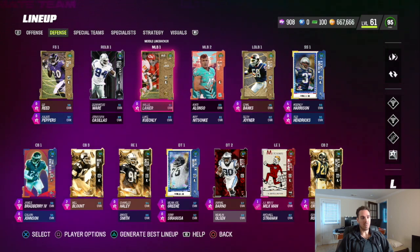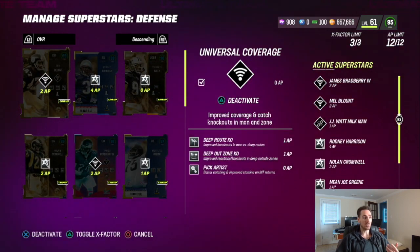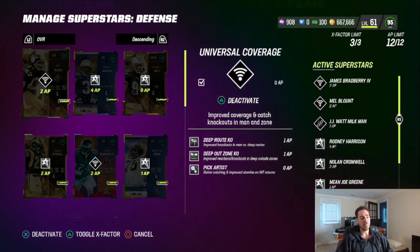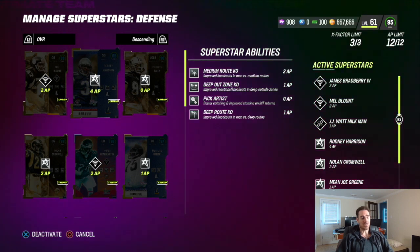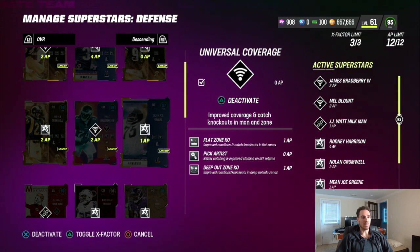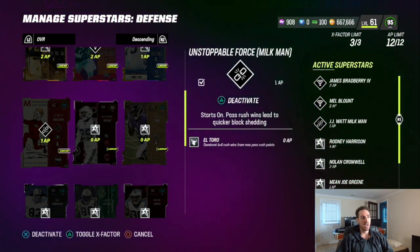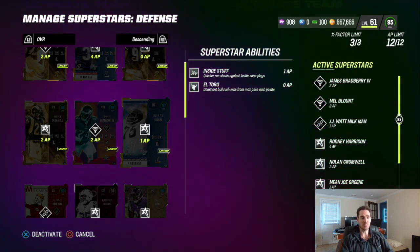Here's my defense, and it's pretty good. I have Blunt and Harrison at safety — they're my most unique players because they get discounted man and zone abilities. My safeties will either be in zone or man, so I want them to be versatile. I get free pick artists, and I make sure I have deep route KO for man and deep out zone KO for zone. I also have medium route KO on Rodney Harrison. My outside corners Cromwell and Bradbury are always in zone — they get flat zone and deep out zone for two, plus pick artists for free. I have one AP on Milkman and one on Mean Joe Green for inside stuff, and the Unstoppable Force X-Factor — that's a must. I probably should get a free inside stuff at D-tackle to free up another KO somewhere.